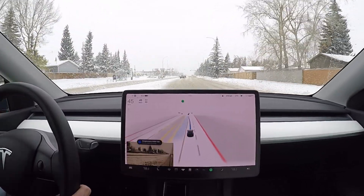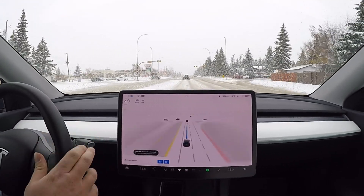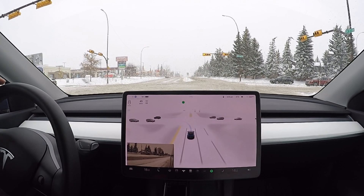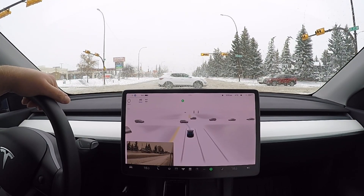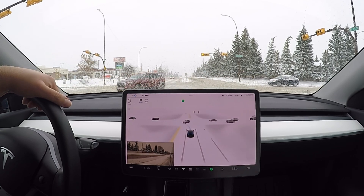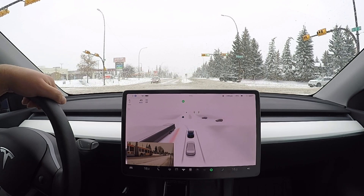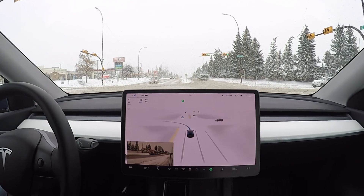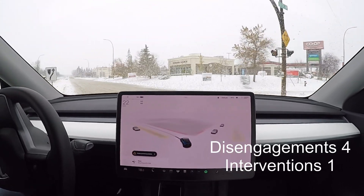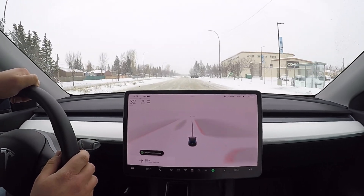It should be able to turn left over here — it gives a signal as well. I'm going to take over just because it should stop. It's braking nicely. Sometimes it does tend to cut across to a snow bank on top of pavement — it doesn't really understand the concept that there's something under that snow. It tends to think it can drive over it. We've got the green light, FSD beta should go. That was a little bit too fast so I disengaged and I'm going to report that one because that was unsafe.